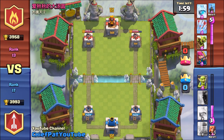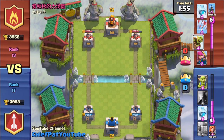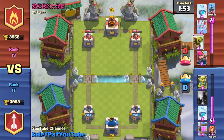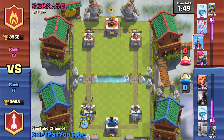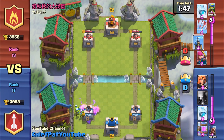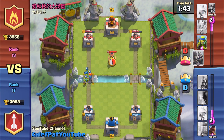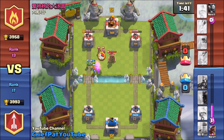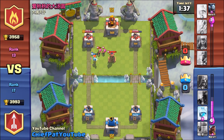Four elixir to two elixir — we're only two elixir down. He's gonna end up using his Goblin Barrel; you can see him hovering it right now. He did give me plenty of time to save up elixir though. I'm just gonna drop my own Goblins to try to protect, but still 500 damage from that is just insane. I can't use my arrows a lot of the time because I need to save those for the Minion Horde.